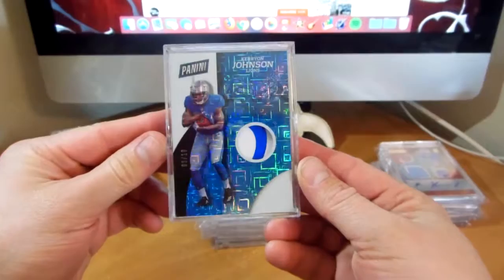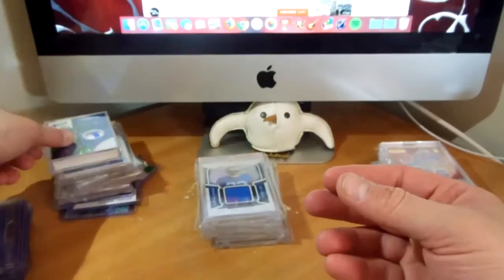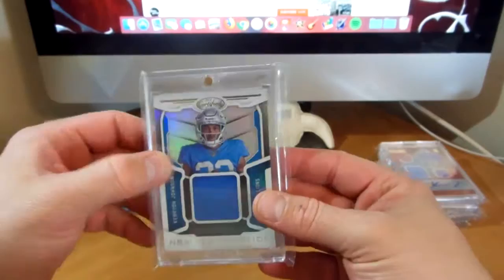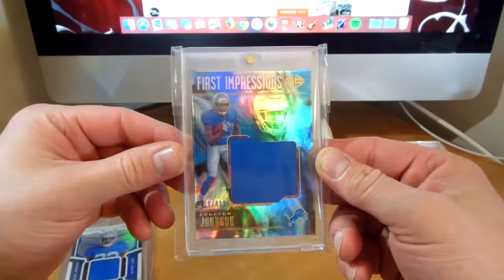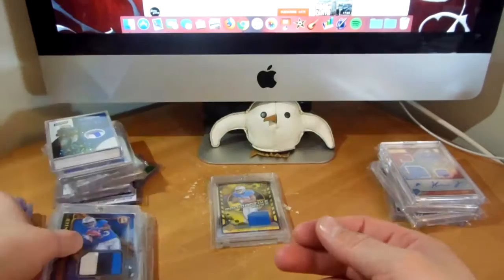Let's move on to some patches. Numbered 210 — it is a glove piece. I believe this is from the Nationals, love this card here. From Certified, New Generations — just the Base, nothing numbered there. And then from Illusions to 499, got a nice one there. And from Gold Standard, out of 49 — love the patch on this one, really cool stuff.